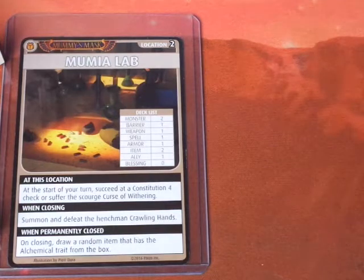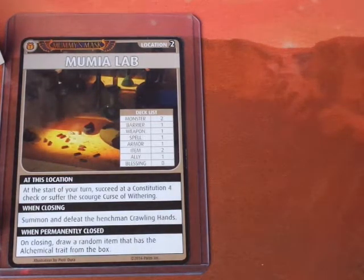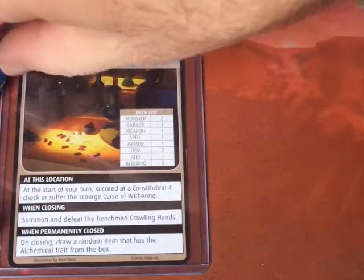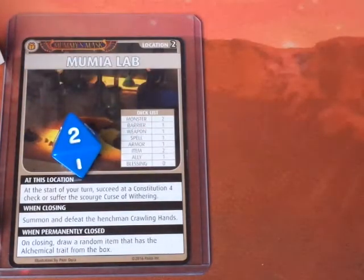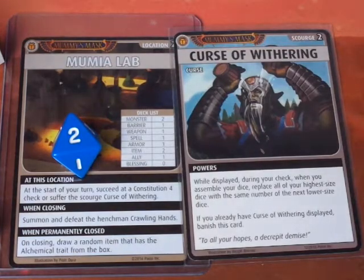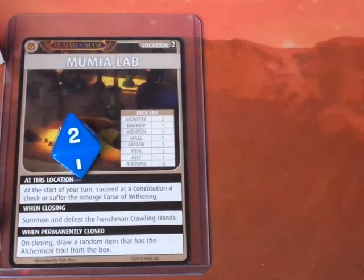Now we roll for the Momia Lab — rolling a d8. We rolled a 2, so unfortunately we do suffer the Curse of Wuthering this turn. We'll put that off to the side.